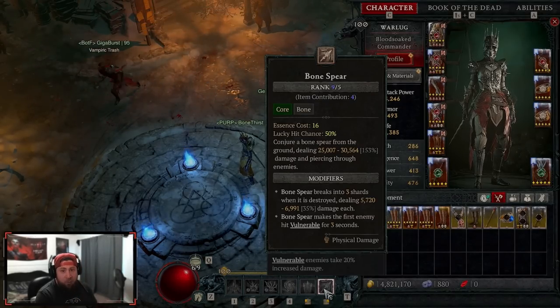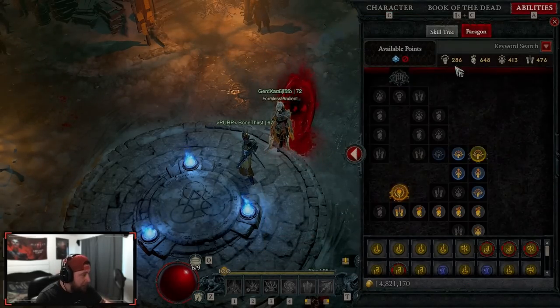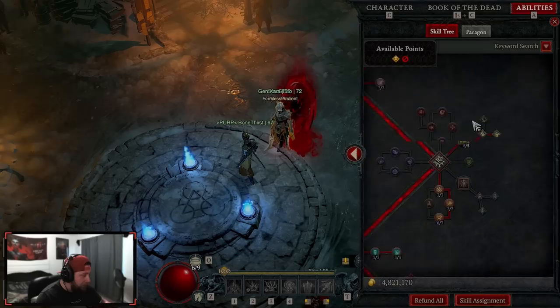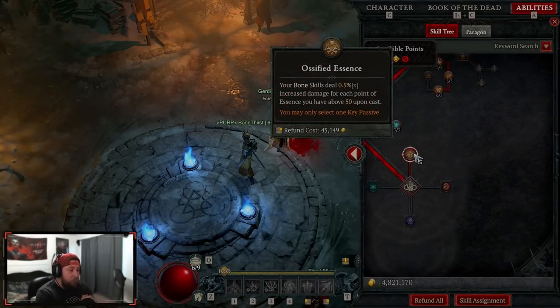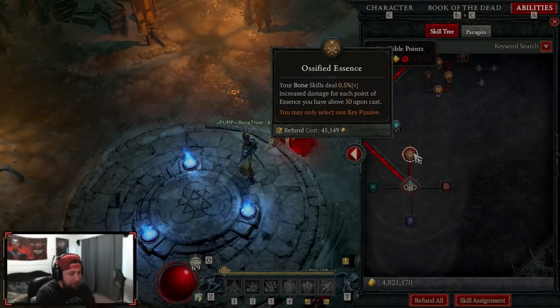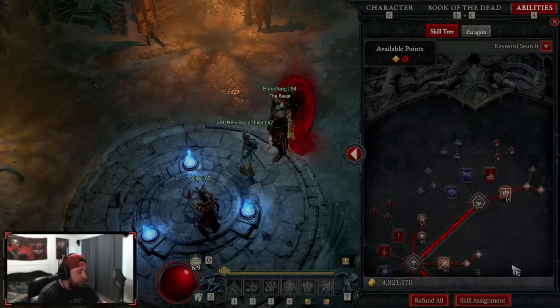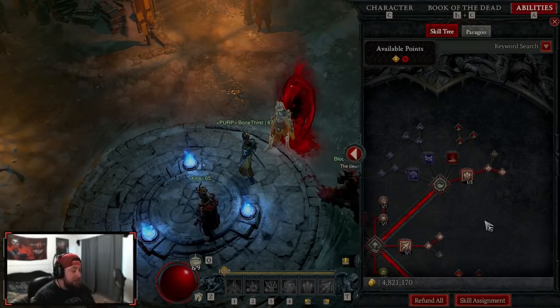Bone Spear, since the dawn of Diablo 4 and probably Diablo 3, has just been the best ability. It did suffer a slight nerf — not only to the skill but more importantly to the key passive Ossified Essence — but it is still super strong. This is going to dominate everything from nightmare dungeons to level 100, all end game content, and especially Lilith. This is probably the easiest Lilith killer in the game.